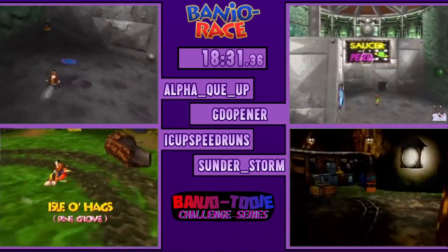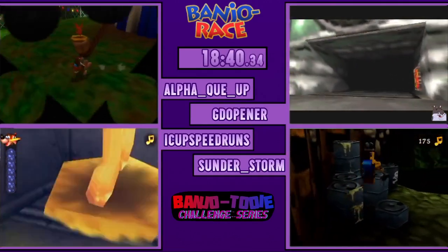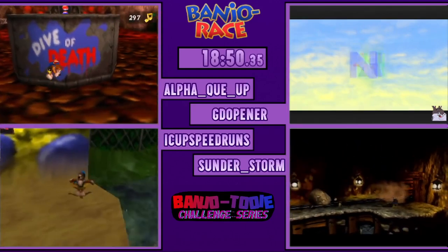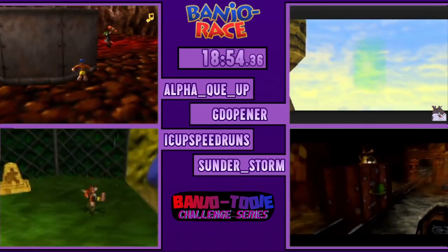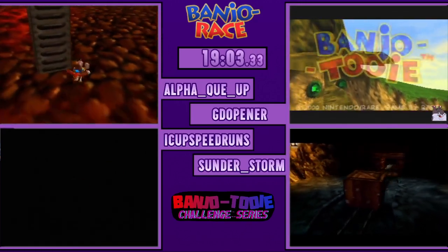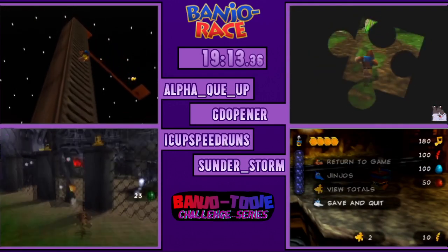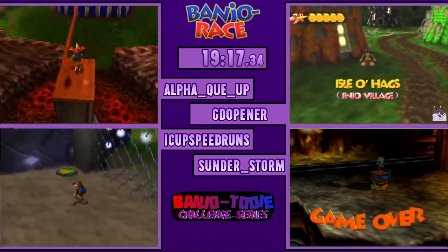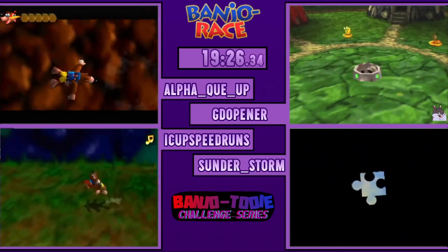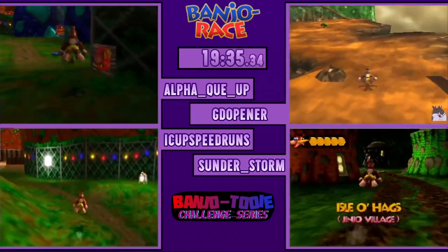Sunderstorm is making his way to the detonator to set up his DCW. GDO in the top right making his way up to his third collectible. This race does have a one and a half hour time limit, however I do expect most runners will be done within the hour. This race plays a lot like a Bingo, and Bingos typically go between 40 to 60 minutes. Alpha going ahead collecting more notes — he cannot set up the DCW yet because he still needs the Dive-Death Jiggy in Witchy World. iCup is also planning on DCWing straight to Terry, which will require 390 notes and springy steps.